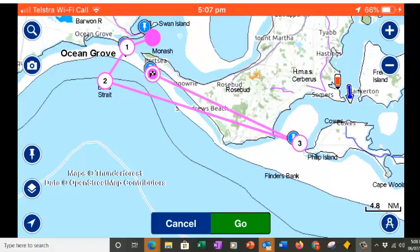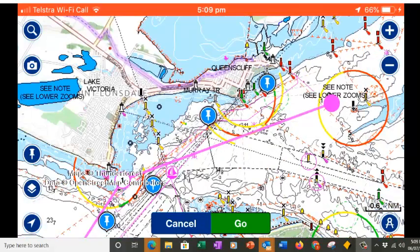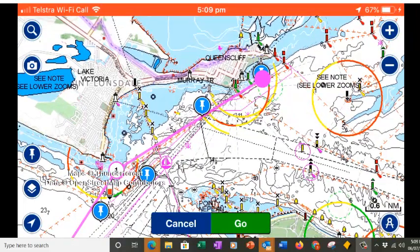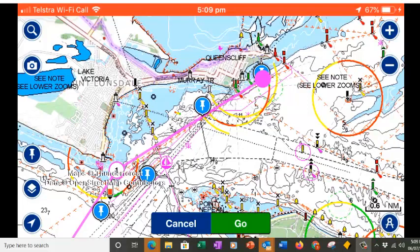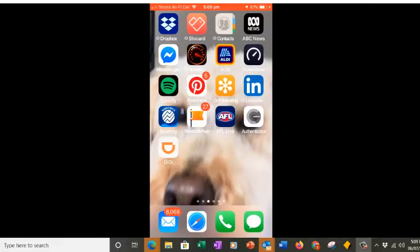So we've basically set up our route and if we now go and review it, we can see our start wasn't correct so that needs to go there, and then we need to move our mark here and move this one. I've hit that Thunder Forest thing again which I've talked to you about before. So we'll just go back here.